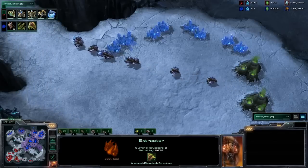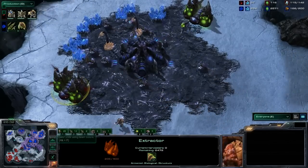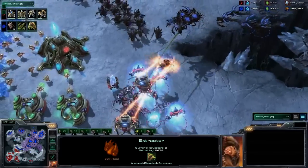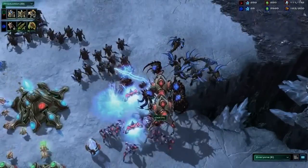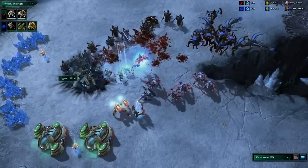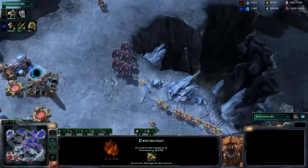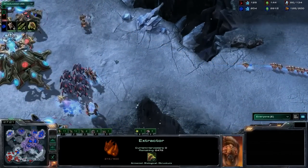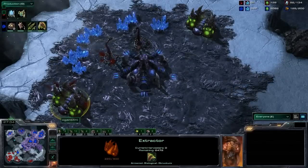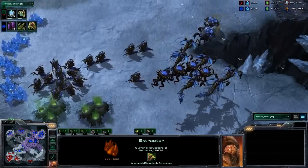At this point the Zerg, with a really high gas count, could transition into more infestors — broodlords are always an option — but the hydra-abduct combo is much more suited for the mobile Zerg. The Protoss, running a little low on cash, is going for some gas-heavy units trying to establish control in the center. There's an engagement as the hydras rush up — and now once again the hydras go to finish off the Nexus. Abducts pull back the colossi into the Zerg force, corruptors finish them off, and another pull gets those colossi out of position.